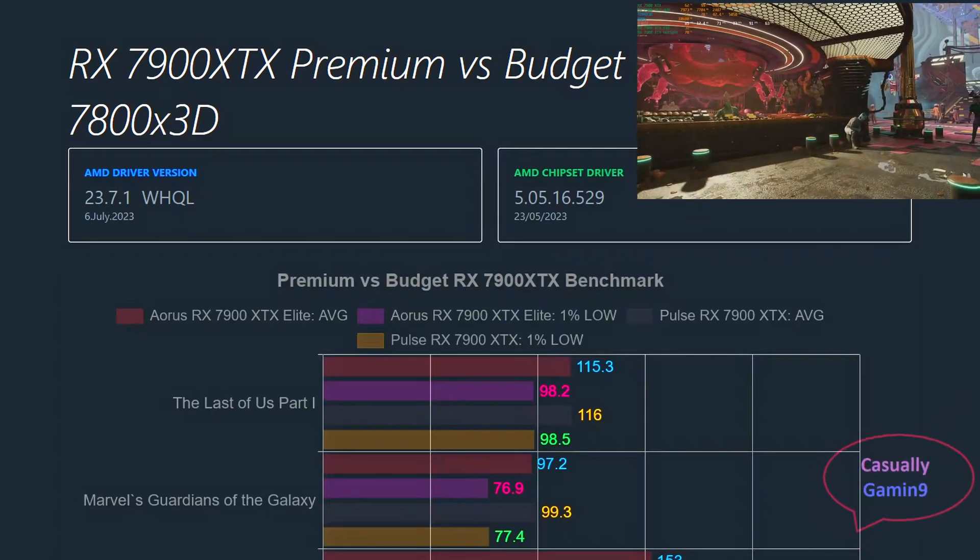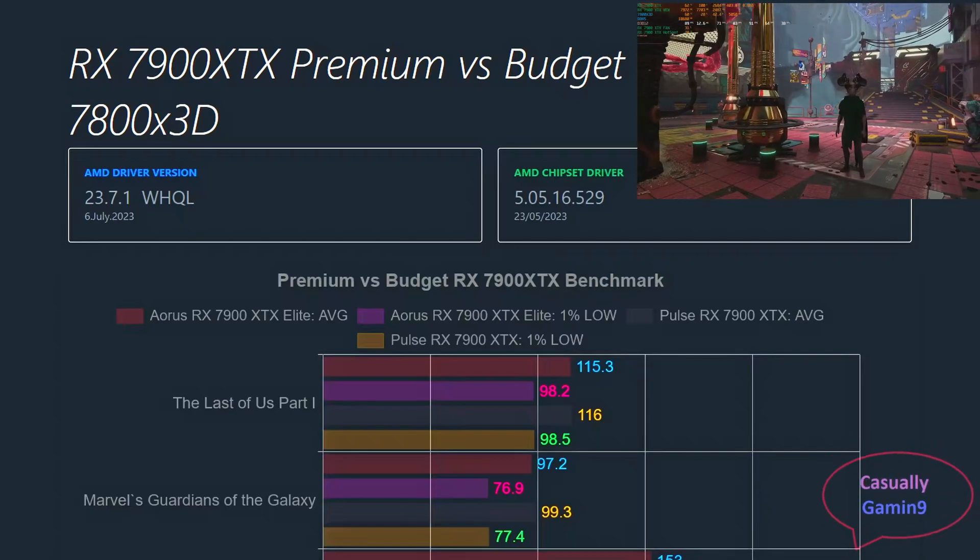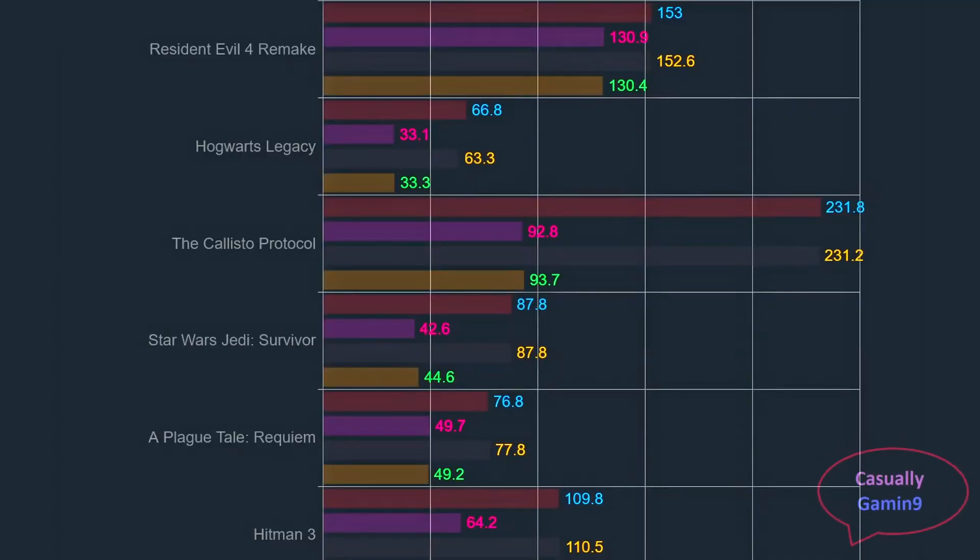This is the second game from three where the two cards are neck and neck. When checking Resident Evil 4 Remake, the cards are basically tied at averages of 153 frames and 1% lows of 130. As we already saw, in Hogwarts Legacy the Aorus Elite card delivered a bit more frames, achieving 66.8, with the Pulse sitting around 63.3, but both had the same 1% lows of 33 frames.